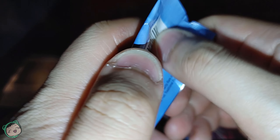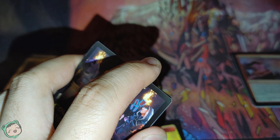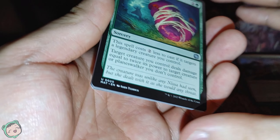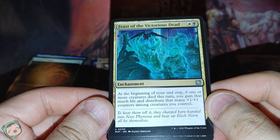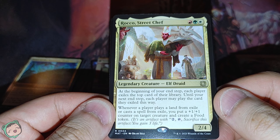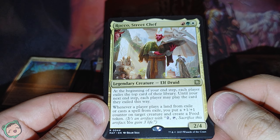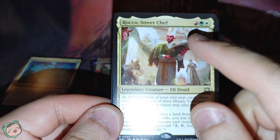We're getting some good, or at least some decent rares. Like I said, it's all based on first reading — I still don't know if it's gonna be good in a deck, just reading the abilities, seeing the mana cost. Anyway, we got another Animus Might, this time not foil, not special at all. We got Feast of the Victorious Dead — at the beginning of your end step, if one or more creatures died this turn, you may gain that much life and distribute that many plus one plus one counters among creatures you control. And we got Rocco, Street Chef — red-green-white. At the beginning of your end step, each player exiles the top card of their library; until your next end step each player may play the card they exiled this way. Whenever a player plays a land from exile or casts a spell from exile, put a one-one counter on target creature and create a food token. So this one makes food tokens — obviously, it says street chef.